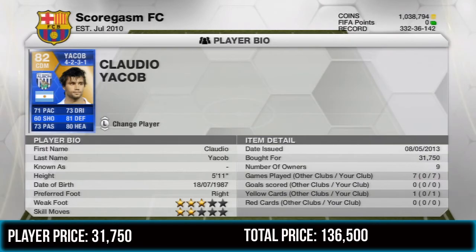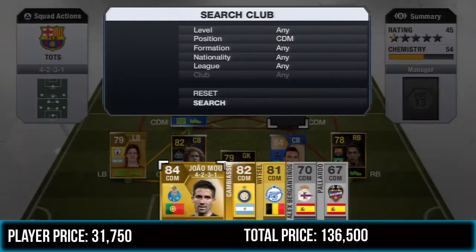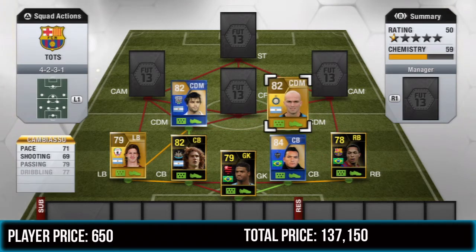The other CDM is going to be Cambiasso. He's a really solid midfielder, going a little bit more forward than Jacob does. He has really all-around stats just like Jacob — 80 defending being a standout stat — but he's a really great player to play with. I really enjoyed playing with him, and he cost me just 650 coins.